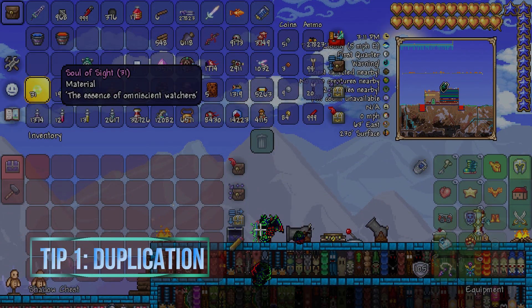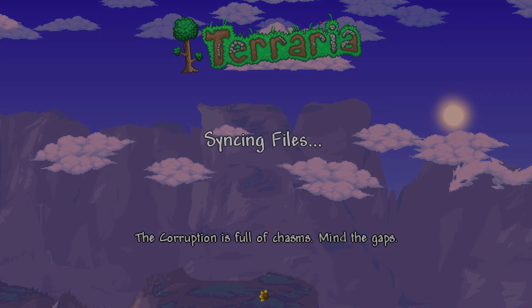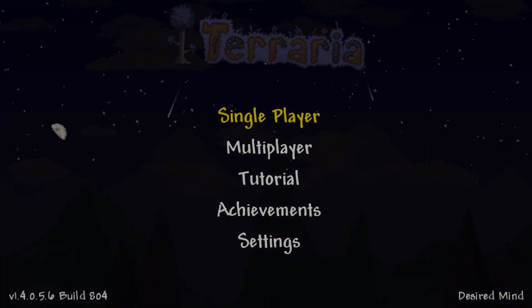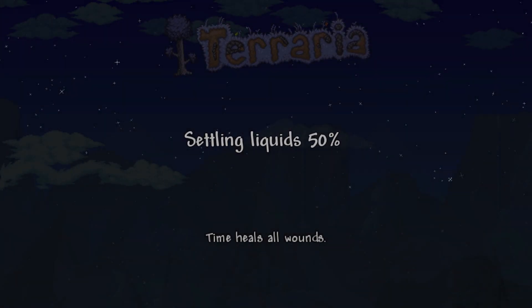The first thing you want to do is put anything you want into a chest, then save and quit. Make sure auto-save is off for this next step.